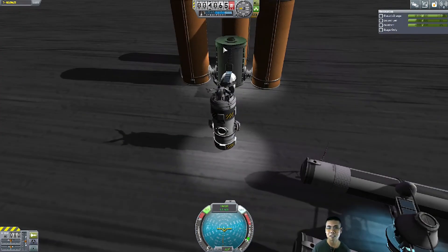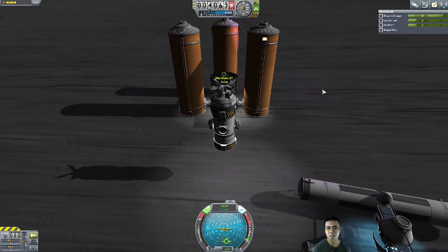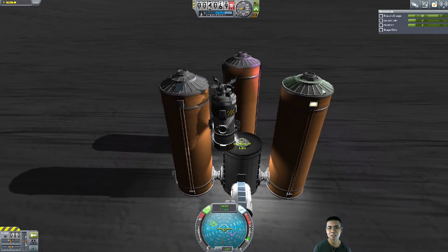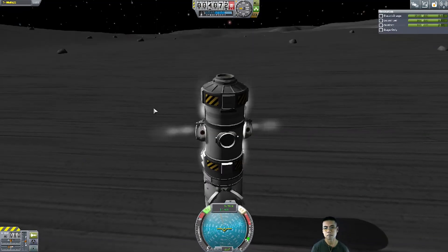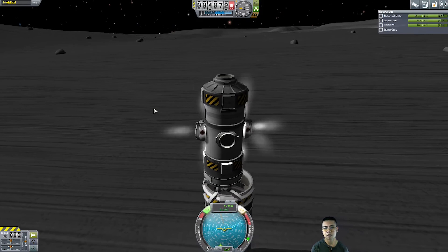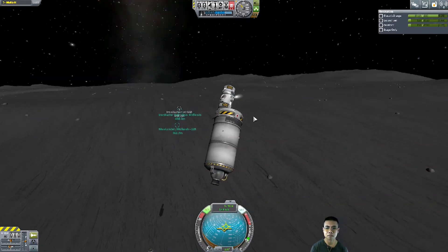Gotta flip over, really reconnect to the hub — there we go. And we're ready to land on this one, just a slow fall. But this is the kind of job that, you know, is needed when you're trying to do some spring cleaning.